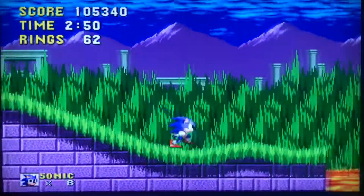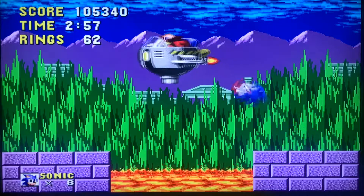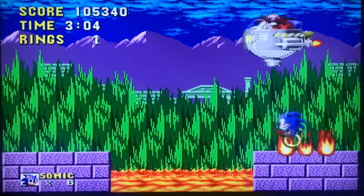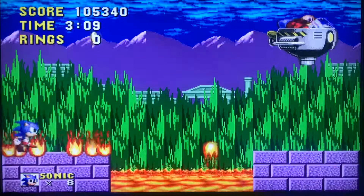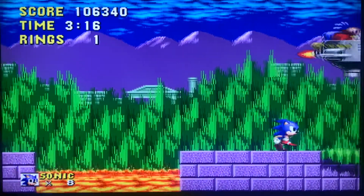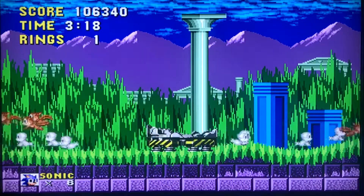Now coming up to the boss of Marble Zone. I find it a little bit easier than the ball and chain in a way — it's easier to attack Eggman. I keep running over to his area, but it doesn't matter now. We beat him! We're destroying the animal capsule — off we go to Spring Yard Zone.